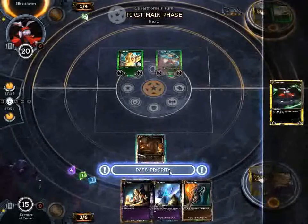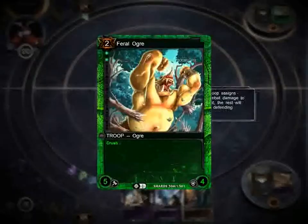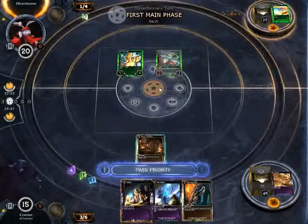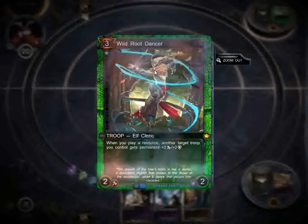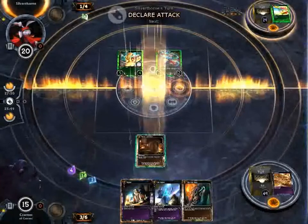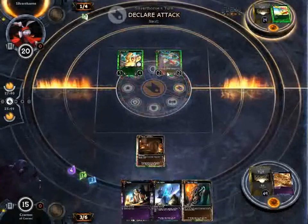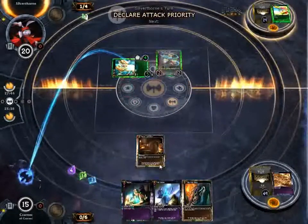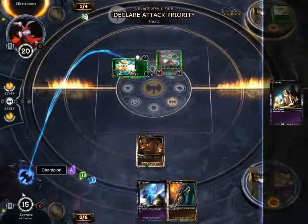This is where it gets annoying — I have to kill this guy because by himself he will kill me, but the Root Dancer is just such a powerful card. It just drives me crazy that I have to deal with multiple of those in a game. He's attacking — in response, we're going to Murder. Save me the five damage.